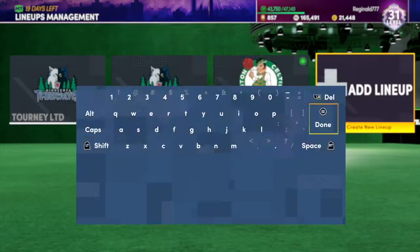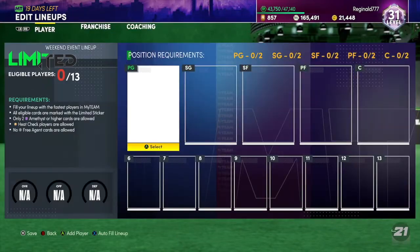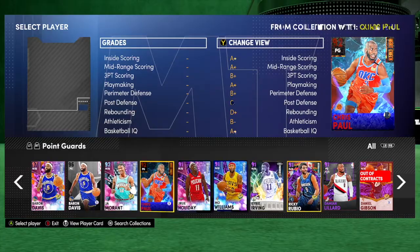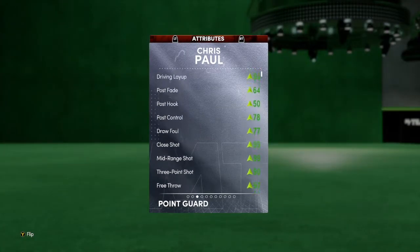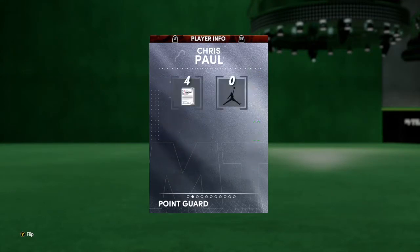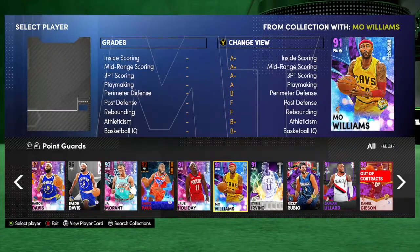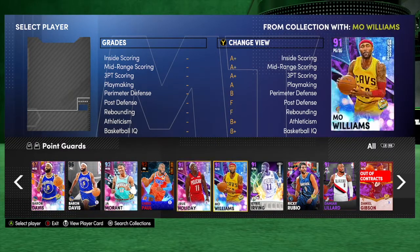I can also run a little mock lineup — someone else I'd run would be Chris Paul. He might actually be nice: 93 ball control, 99 mid-range. I also got a card from Wilson — his speed sucks, that's really the only thing making that card bad, but it's still a pretty good one to use. Ja is good too. Baron Davis and Drew for defense.